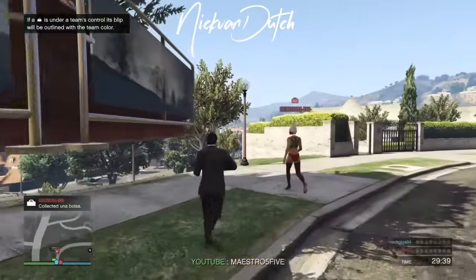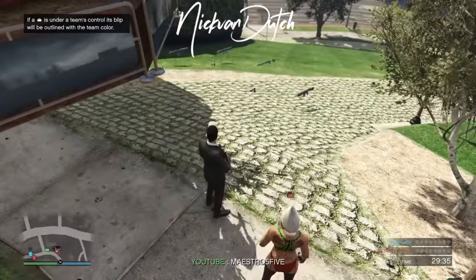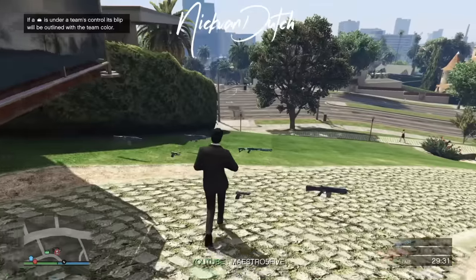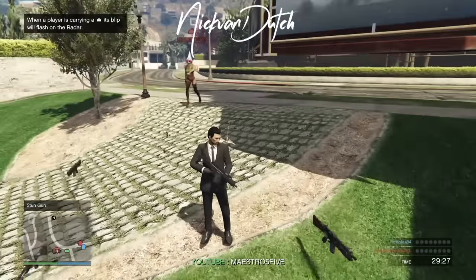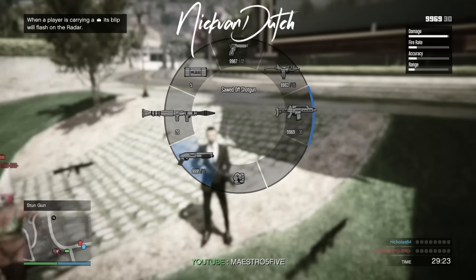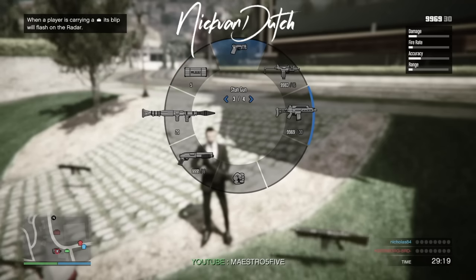What we're gonna do — you can also see some snow dolls. We're gonna go right behind the big Christmas tree and we're gonna obtain ourselves the stun gun that is right over there. So we're gonna grab that one and actually finish this mission.